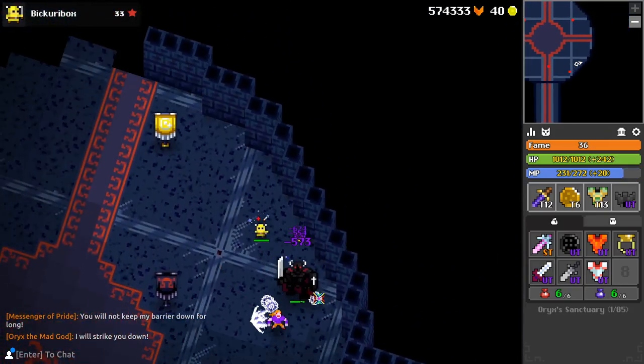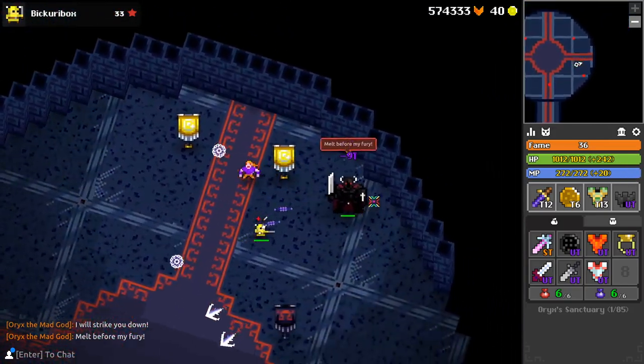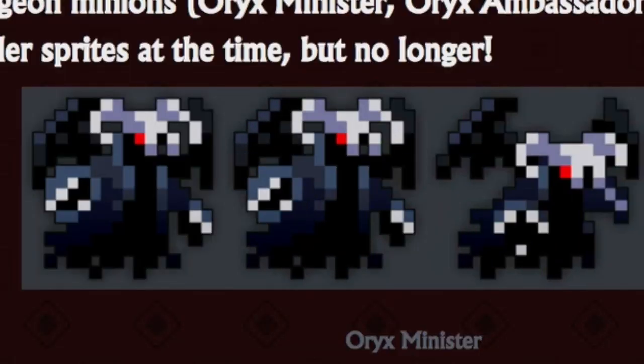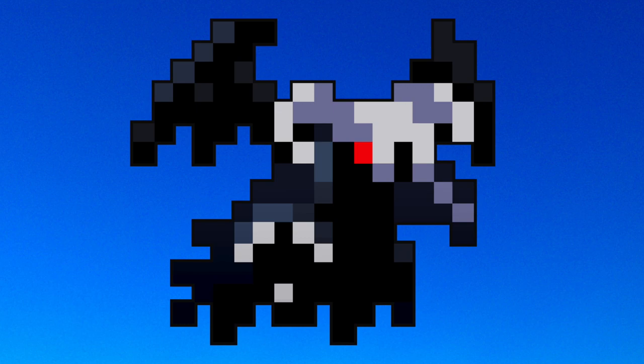So yesterday, Decca revealed to us a few new sprites that they're going to be adding to Oryx's Sanctuary. According to them, the previous sprites that we saw in testing for the Oryx Minister, Ambassador, and Judge were only placeholders. And while I can't remember what those enemies originally looked like, the new sprites that we can see here are excellent. All three of these minions were found in Chancellor Dama's pathway, and now the Minister in particular has adopted a very reminiscent sprite of that boss. They look really good.